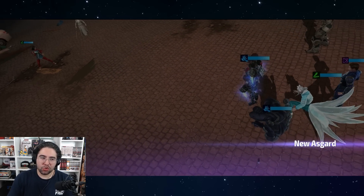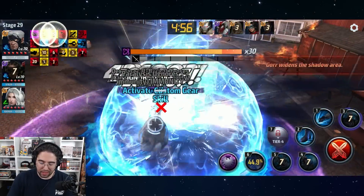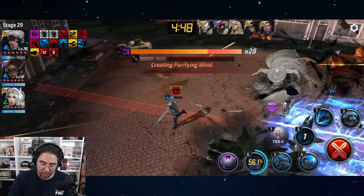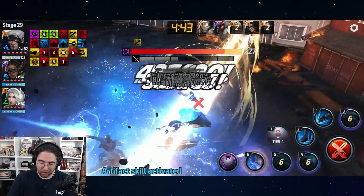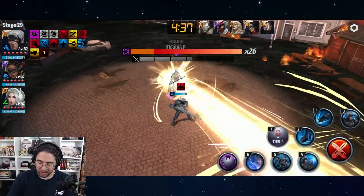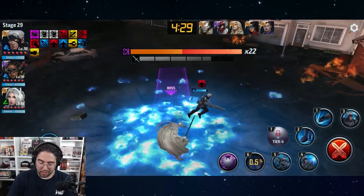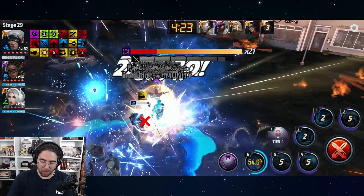Now let's see how he does against stage 29 of Gore, with an optimal team of Riri and White Fox. This is a great test both offensively and defensively - Gore hits really hard and is much tankier than Null. Also worth noting: since Cable can go to tier 4, he can reach level 80, and he may be the type of character that doesn't perform well until level 80 or tier 4.